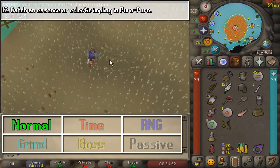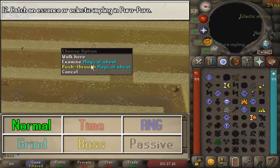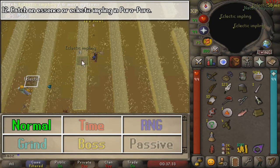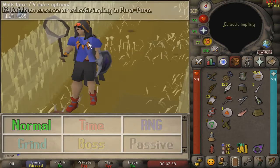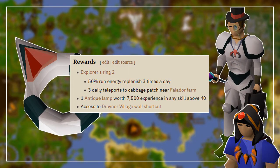And finally, we are going to go northwest to the crops area and catch either an Essence or an Eclectic Impling to finish the medium set of tasks. Let's see what the rewards have to give us for this part of the diary. Once done, go to the NPC named Hatius Cosaintus just outside of the Lumbridge Castle grounds. You will obtain the Explorer's Ring 2, which provides three daily teleports to the Cabbage Field north of Port Sarim. You will also obtain a lamp worth 7,500 experience, and all of the other benefits shown on screen.